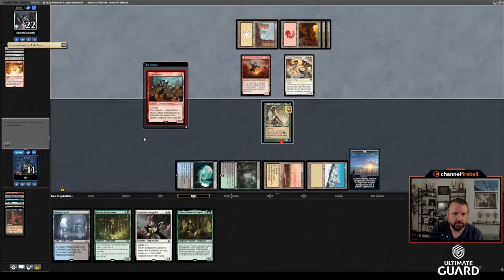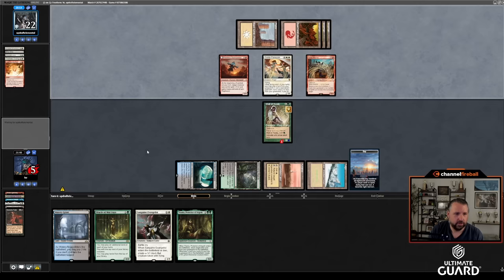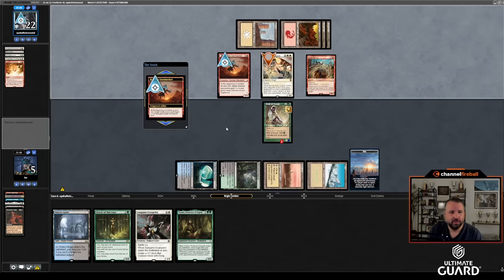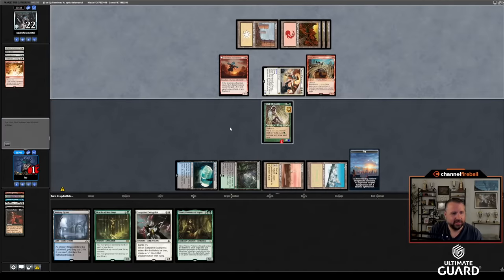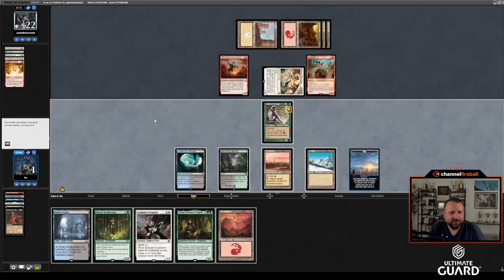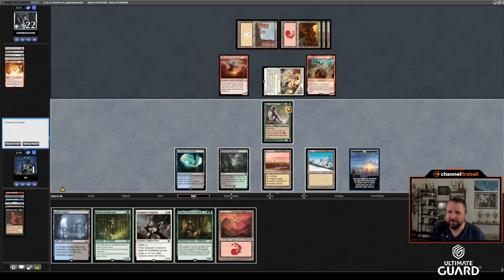Noise Marine comes in and there's been a lot of spells cast — nugs me for six. I go to one off the Sarah Paragon — sorry, to one. Let's draw and concede. Without Black Lotus, none of that happens — I think I'm in fine shape otherwise. But yeah, Black Lotus is a good card. Go into game three.